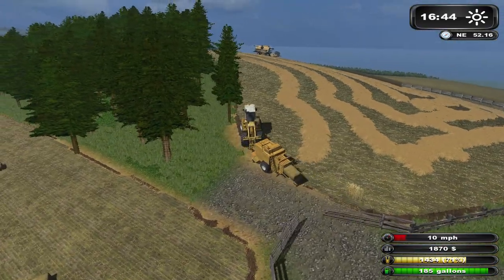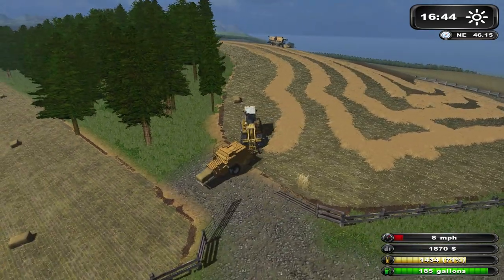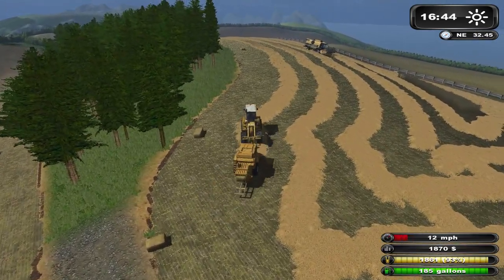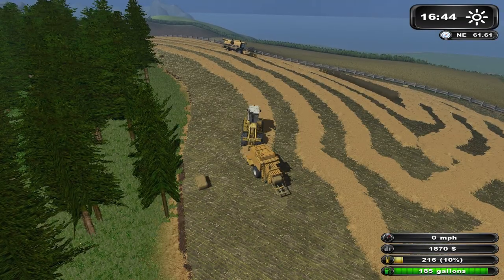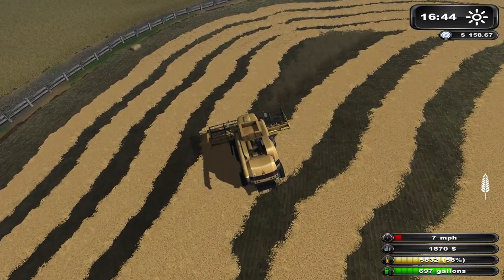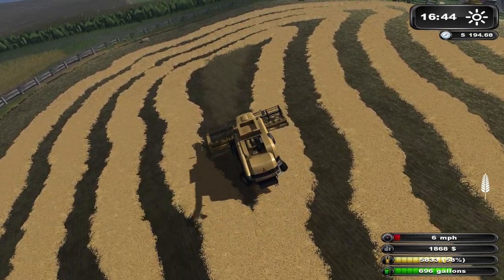Those gates tantalizingly open up every time I get close as I try to turn around, but I really want to stay out of their reach. All right combine, what are you doing? It looks like it can see that extra little bit of grain down there — let's see if it'll recognize it and turn. I don't think it does, so let me pull up the HUD again and we'll just get him on auto for the last little bit.